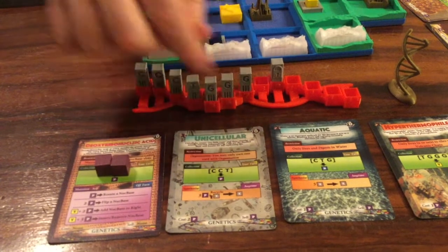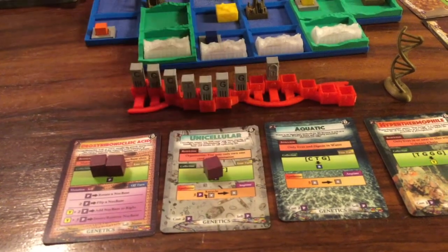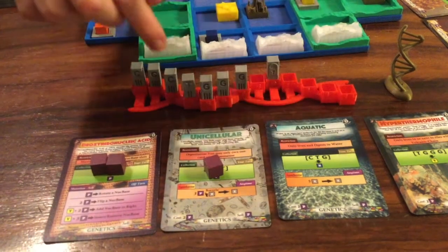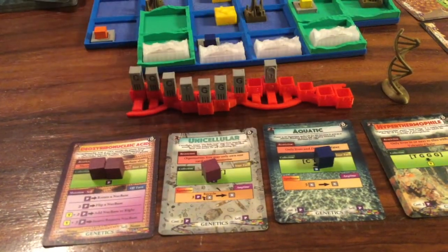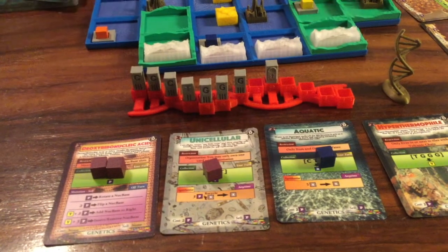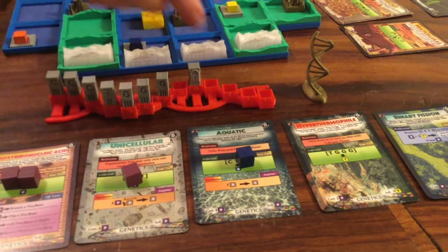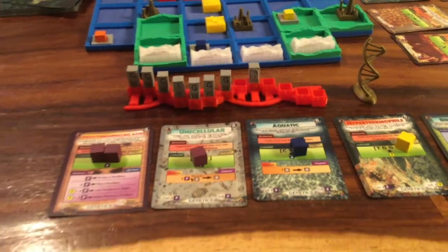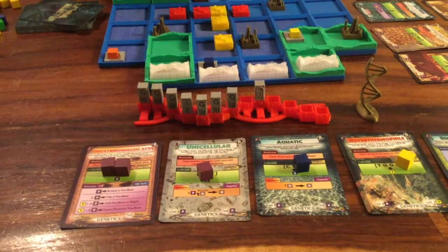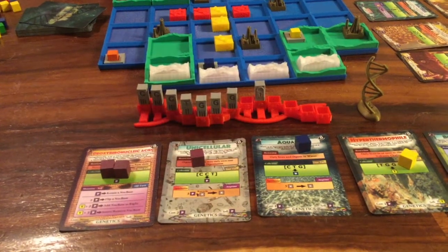You'll also collect for CCT/CCT right here you'll get another purple, and for CTG/CTG you'll get a blue, and TGGG/TGGG will give you a yellow. Now one thing that you'll notice right away from the cards is that you have some overlap in some of your collection sequences.